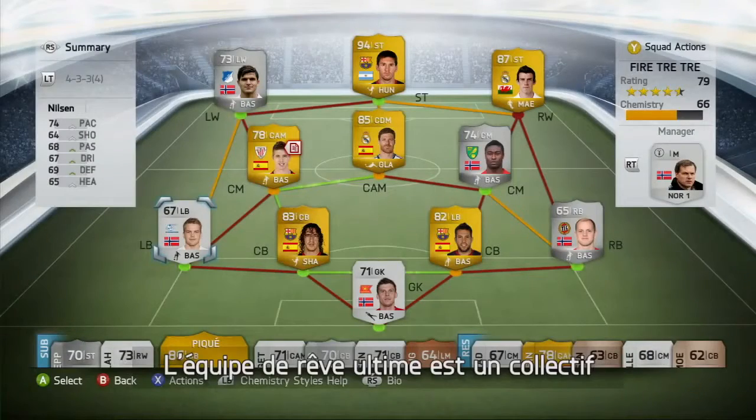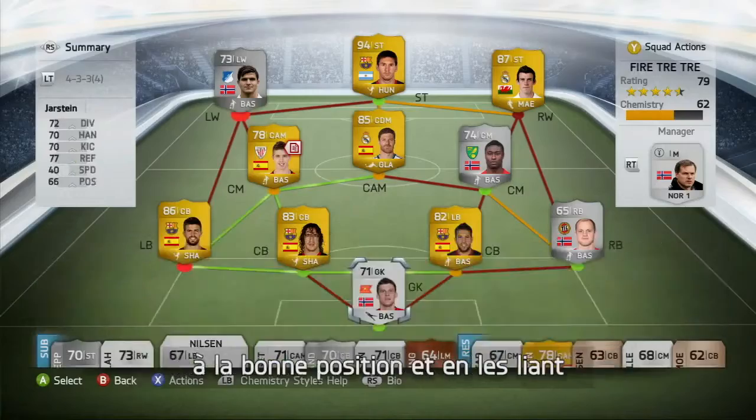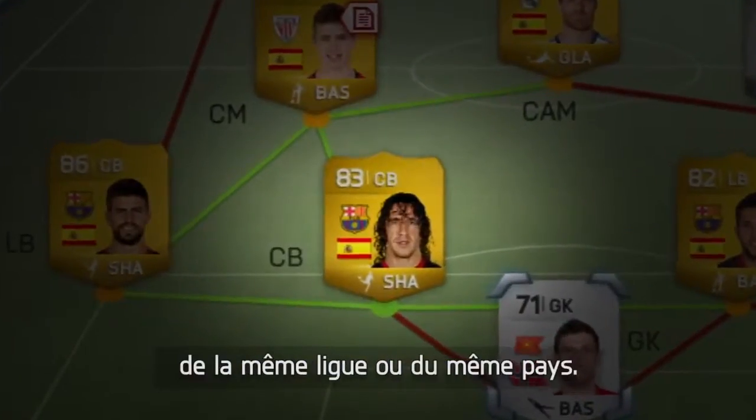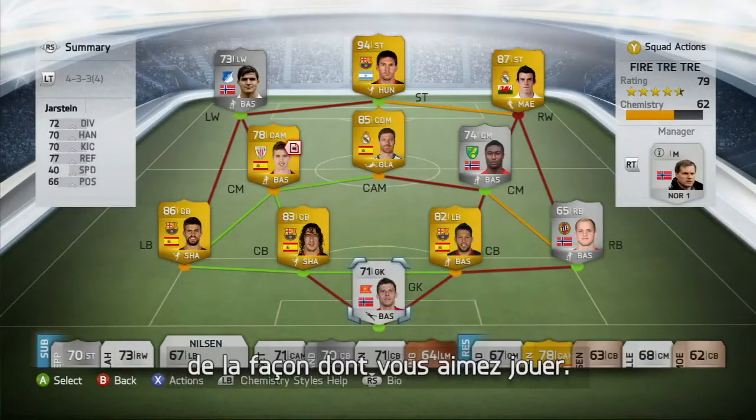The absolute Ultimate Team is a squad with great chemistry. You get this by placing players in the right position and linking them with fellow players of the same club, league, or nationality. Apply chemistry styles to your players so they play the way you want them to play.